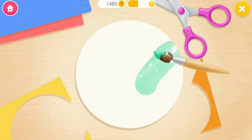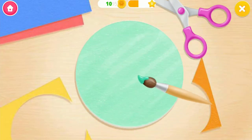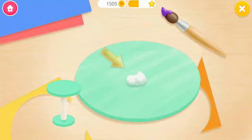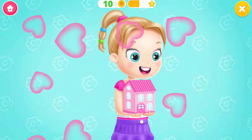Now color it. You're the best. Add some hot glue. You're the best. Almost done. Yay! Good job. Collect your flying heart.